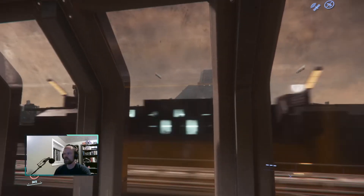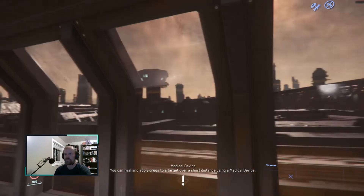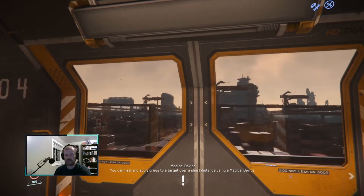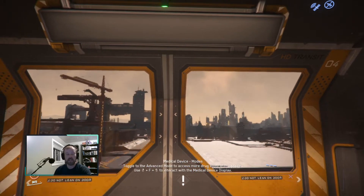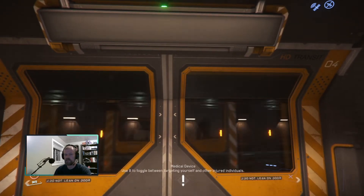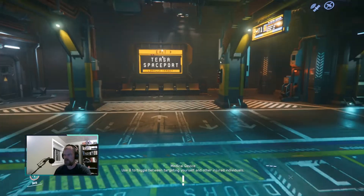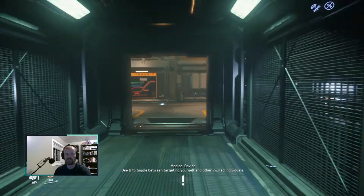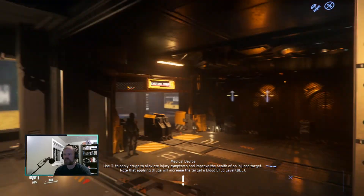Hello everyone and welcome back to Lorville. We're here going to Tisa Spaceport, and it has come to my attention that there have been some changes made in the Mustang Alpha. It is time for me to test it out and see if the Mustang Alpha is up to the task of being a good starter ship. These changes are very significant - it's actually just one small change mostly, but it's an extremely significant change.